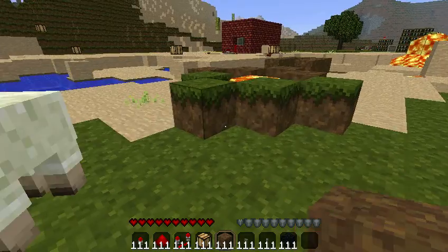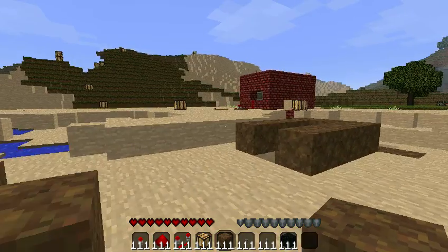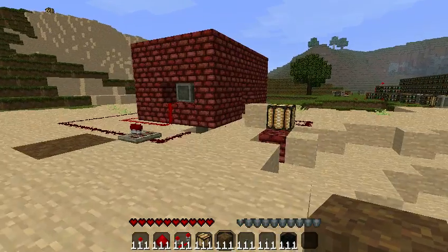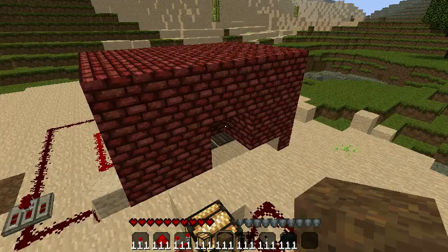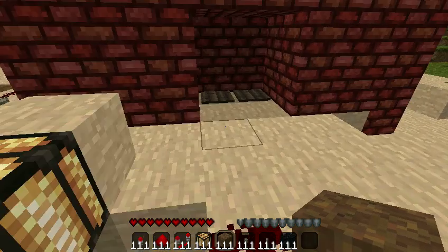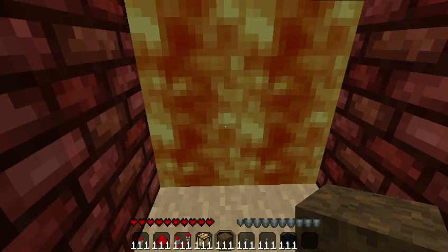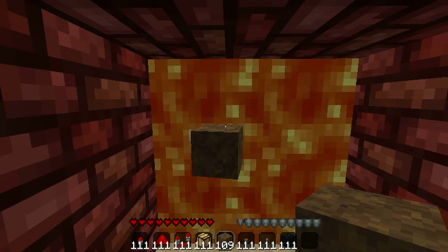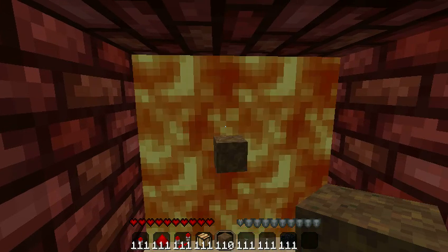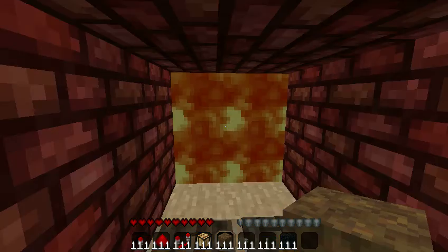That was a pretty simple thing — took me maybe 10 minutes to figure out once I figured out NOT gates. This one on the other hand was extremely difficult: a lava incinerator. It's just like the toilet but I don't have to flush it — I just walk up.